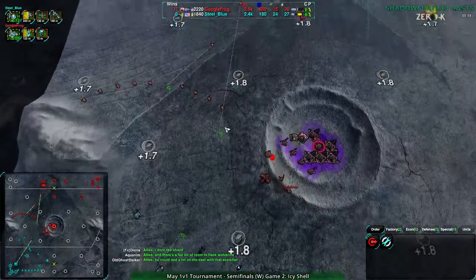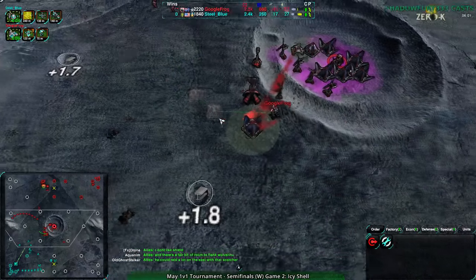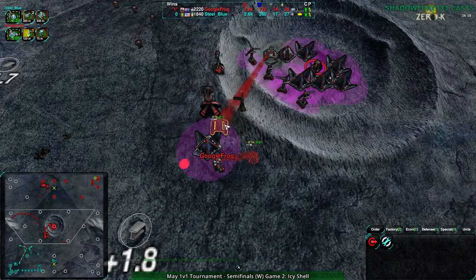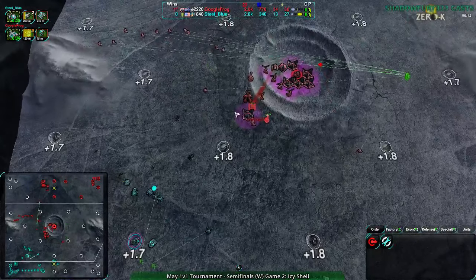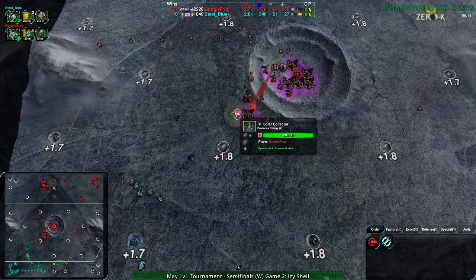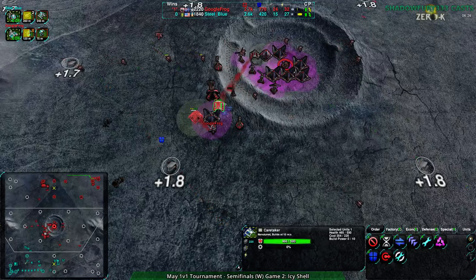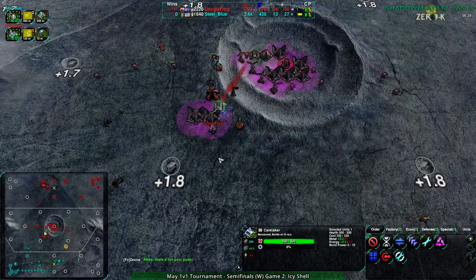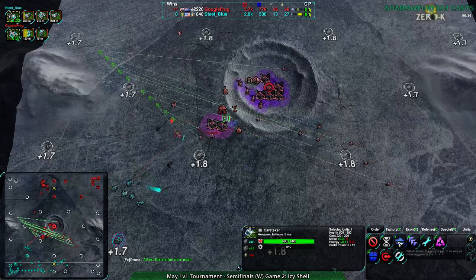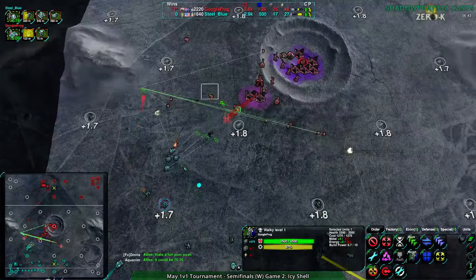It's interesting to see Google Frog so invested in the central position - they built a caretaker almost immediately after a few solar collectors to help build up the defense. I'm not sure if Google Frog tries to build caretakers before getting reclaim - I've noticed Aquinum does that a lot. Most players tend to reclaim with workers. The caretaker actually has nothing to reclaim, so it's just building up the position. Now we're seeing the rogues come out - should have an easier time with these levelers, hopefully.